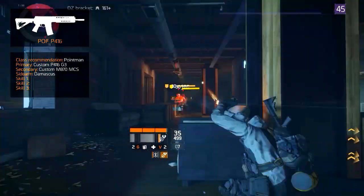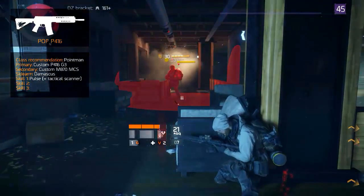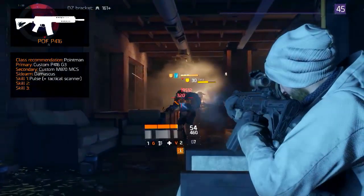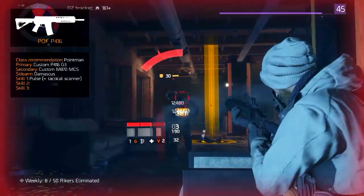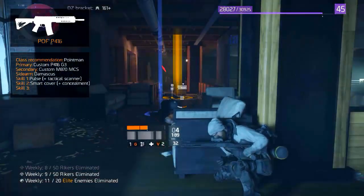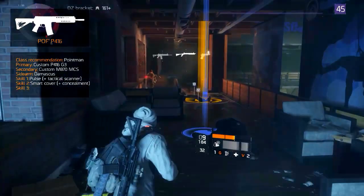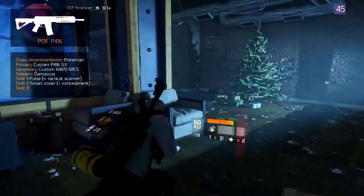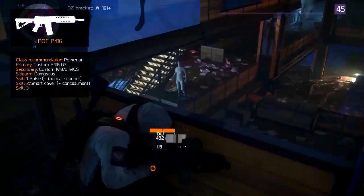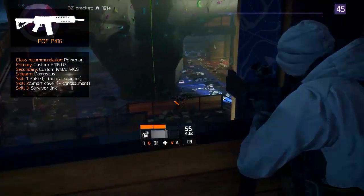The skills are based on reconnaissance, damage, and suppressing. The pulse with the tactical scanner sends out a recon pulse that marks hostiles and allies through walls and cover, and damage is increased when attacking any hostile targets identified by the pulse scan. The smart cover with the concealment modification reinforces cover, increasing the user's damage and reducing incoming damage for all allies. It also hides allies from hostile pulses and reduces their threat. Hostiles shot by allies from behind the cover are pulsed. The survivor link increases damage resistance and speed for the user and nearby allies.